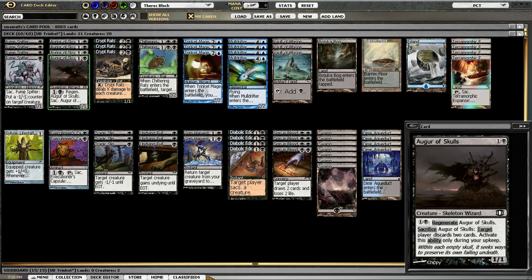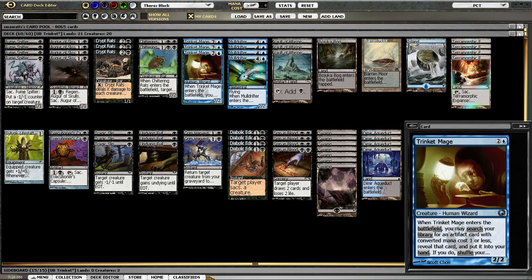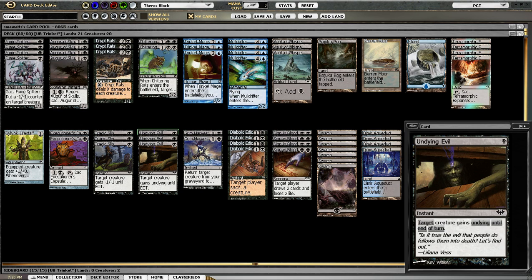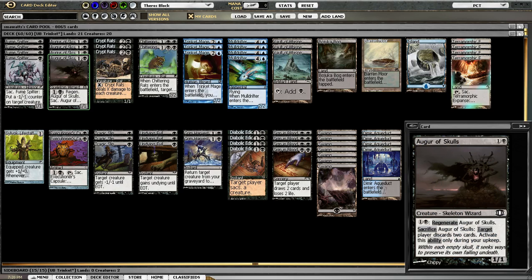Augur of Skulls, in my opinion, is actually more pivotal to how the deck works than Trinket Mage. The ability to — well, functionally it's a better Wrench Mind that you can then recur with Undying Evil or an Edict — is just amazing.